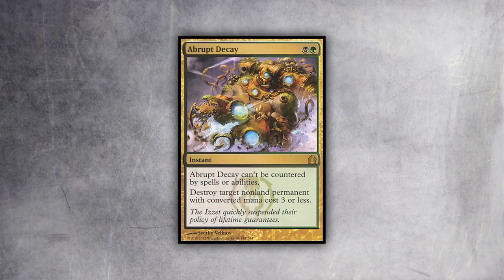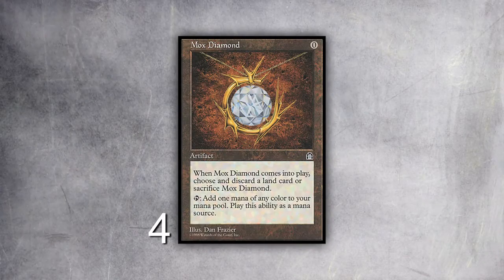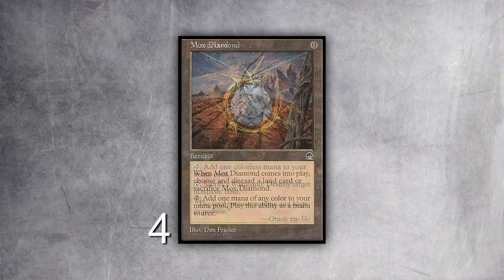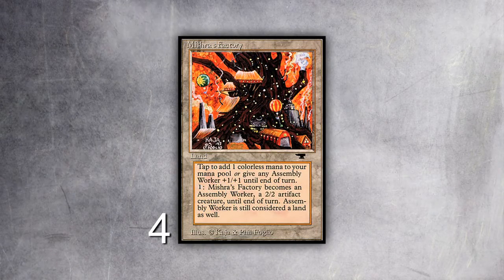That's just a big value card that's kind of the linchpin of the deck. Then you have your standard Pox cards: Smallpox, Sinkhole, and Hymn — those just deny all your opponent's resources, getting them to a starvation point. Adding green also allows us to play Abrupt Decay, which is just an insane card that deals with a lot of permanents and can't be countered. Going through my mana base — it's bigger than most deck mana bases. We run five fetch lands and four Bayous. We need black, we need green. We play Mox Diamond, which is kind of like cheating on lands.